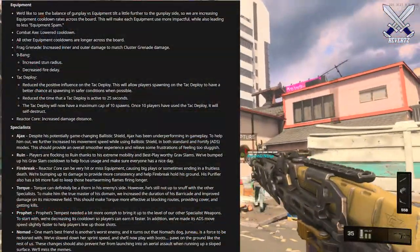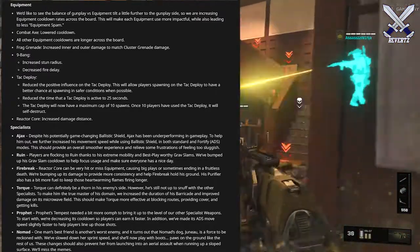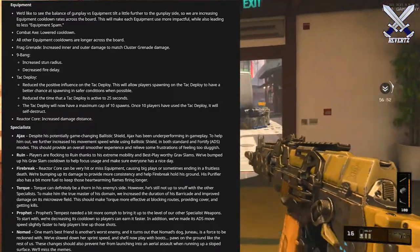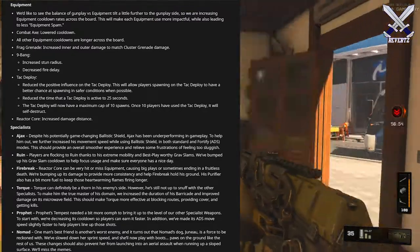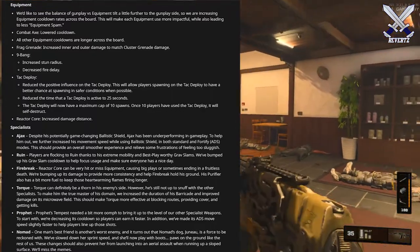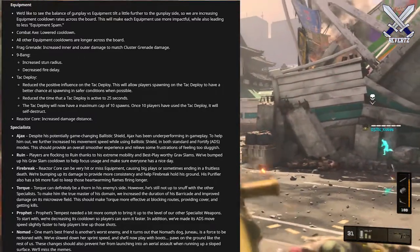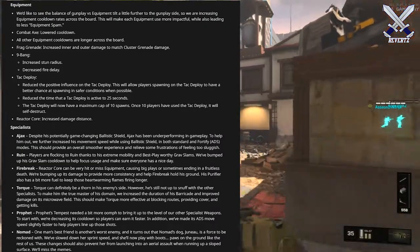For equipment, they say they'd like to see the balance of gunplay versus equipment tilt further to the gunplay side. So they are increasing the equipment cooldown rates across the board — this will make each equipment use more impactful while also leading to less equipment spam. A lot of the equipment in the game already took a while to get, so I'm not too big a fan of that change, but we'll see how it plays out. For the combat axe specifically, they lowered the cooldown time, but all other equipment cooldowns are longer across the board.